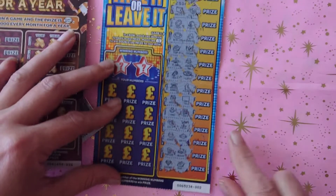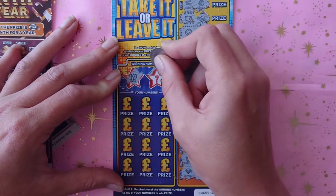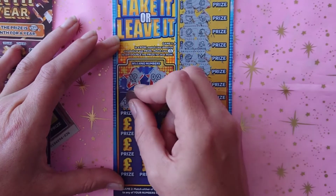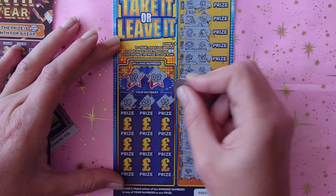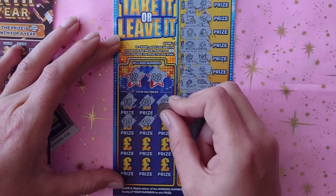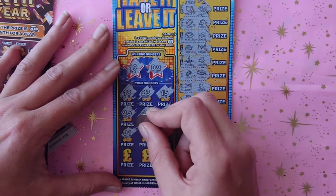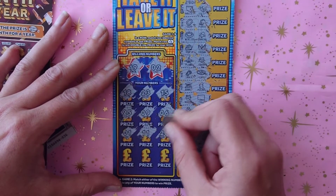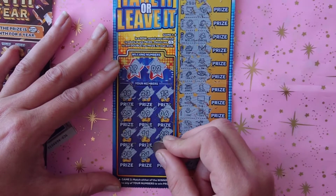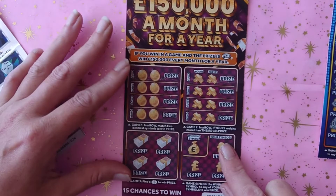And ship. So unfortunately no matches on this side. Let's see the winning numbers — 19 and 2. We have an 18, 15, 23, 15, 25, 9, 6, 1 — one off either of the numbers — 11, 28, 8, 21, and finally 14. So unfortunately no wins on the Take It or Leave It.